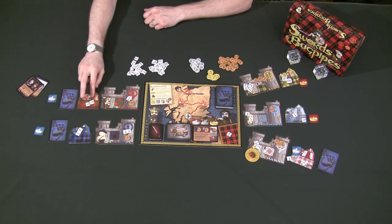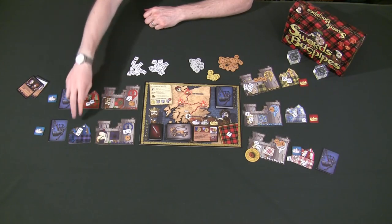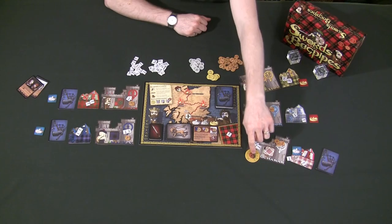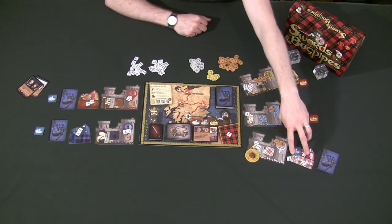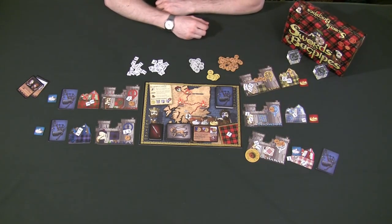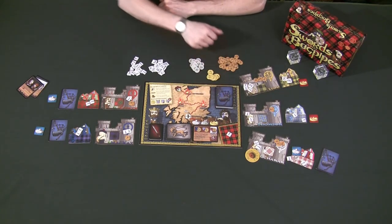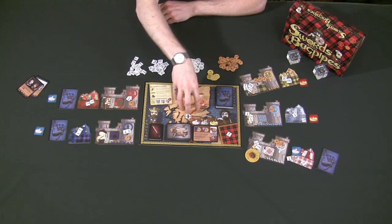So in this example: this player put two armies towards the war, this player put two armies towards the war, and this player had the Badge of Honor so he had to support Scotland — he's also placing two armies towards the war. Scotland also already had one neutral army defending itself, giving us a total of seven armies protecting Scotland this turn.